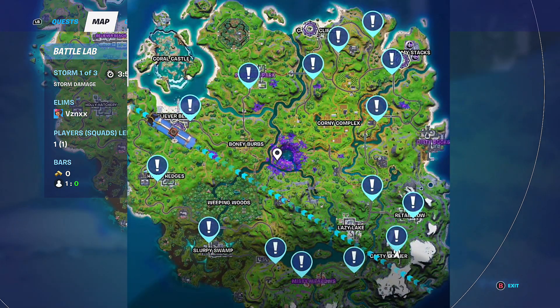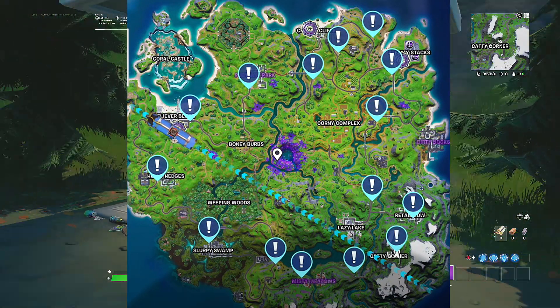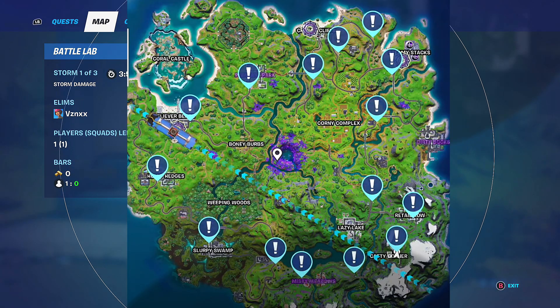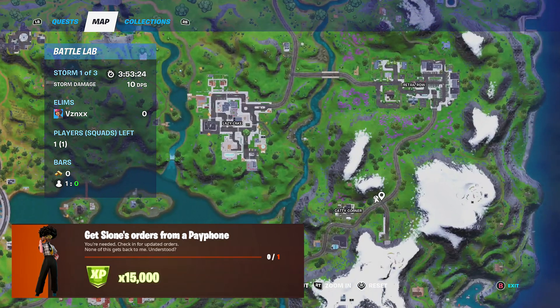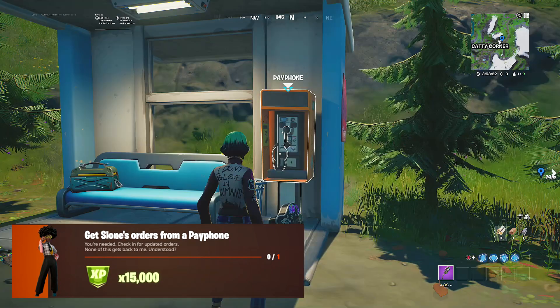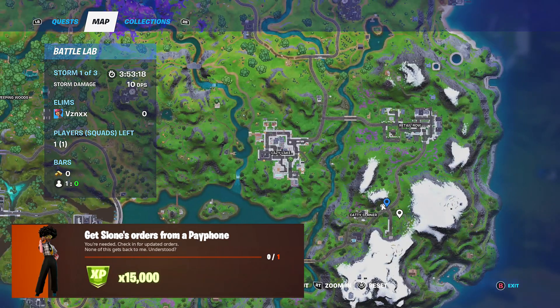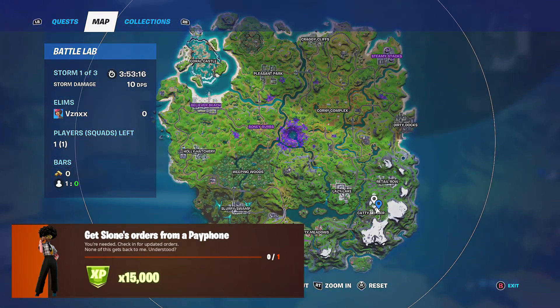All you need to do is hover over the challenge and as you guys can see, all the pay phones will pop up on your Fortnite map. Go to any one of these pay phones — it doesn't matter which one. I'm going to go to this one by Catty Corner. All you need to do is interact with the pay phone and just spam the continue button on your device.